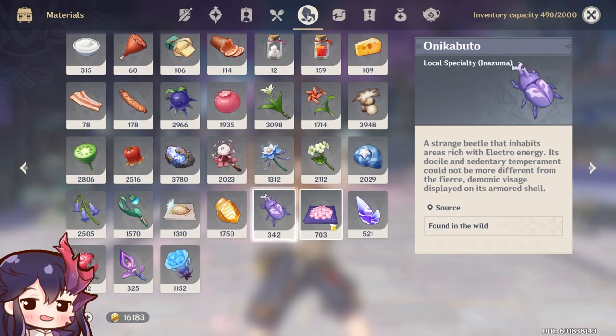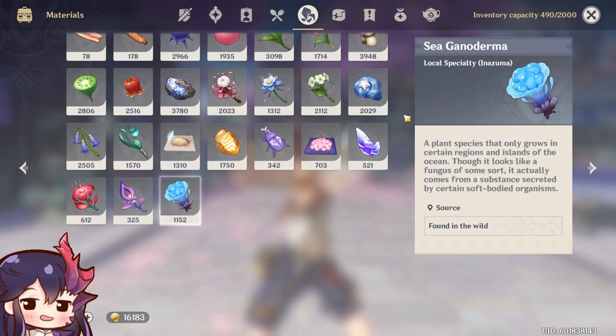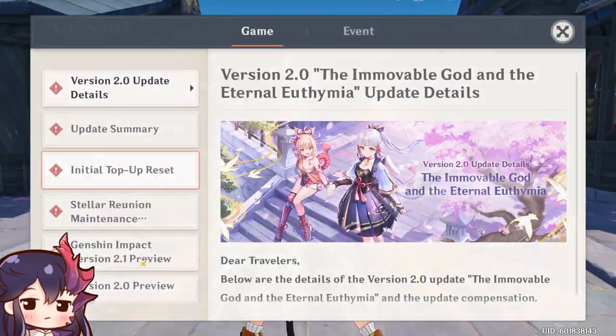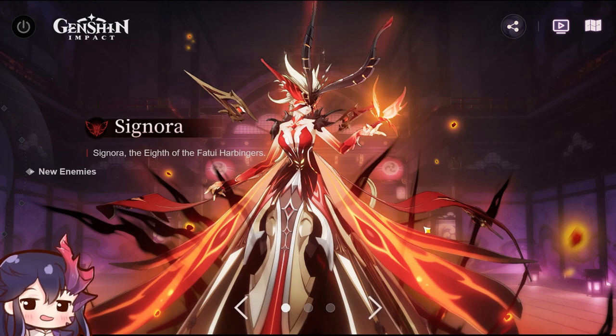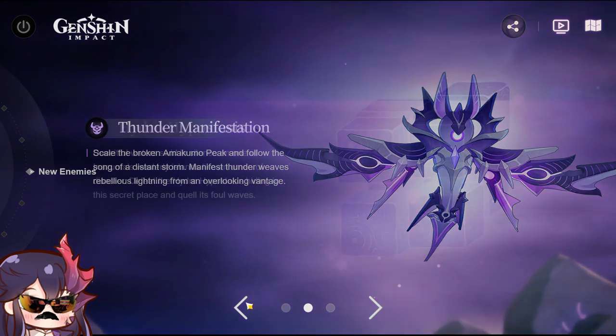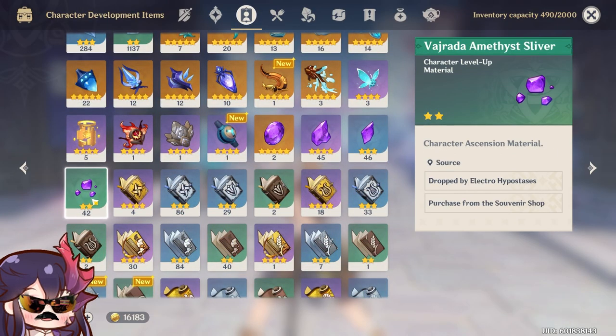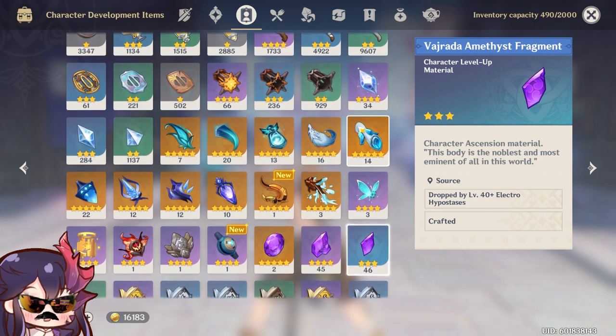For what you can pre-farm right now, the only realistic things are local specialties: Onikabuto, Sakura Bloom, Crystal Marrow, Dendrobium, Naku Weed, and Sea Ganoderma. Three new bosses are being added — La Signora as a weekly boss costing 60 resin per week, meaning Baal and Sara will use her weekly boss materials to level their talents. The Hydro Hypostasis and Thunder Manifestation will likely provide elite boss materials for ascension and talents. I would not recommend pre-farming Crystal Chunks since you'll need to do the bosses anyway for their ascension resources.